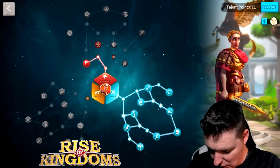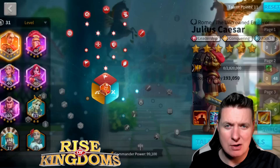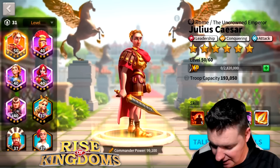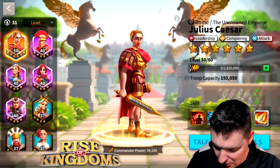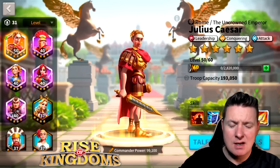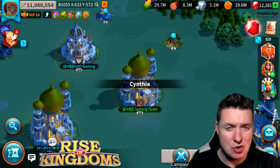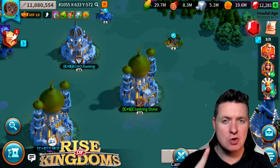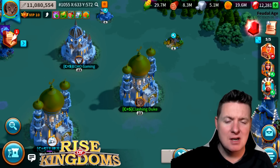We got 11 talent points so we need to figure out how to use them — not right now though, I need to really look at that. I have it set up for attack and then leadership, but I need to review it. That is a sick-looking Julius with those six stars. We need to get another commander up to six stars too, in due time. I'm going to put XP tomes into someone else now — 50 is a good spot for him. Let me know in the comments if you're excited, and don't forget the two movie quotes!